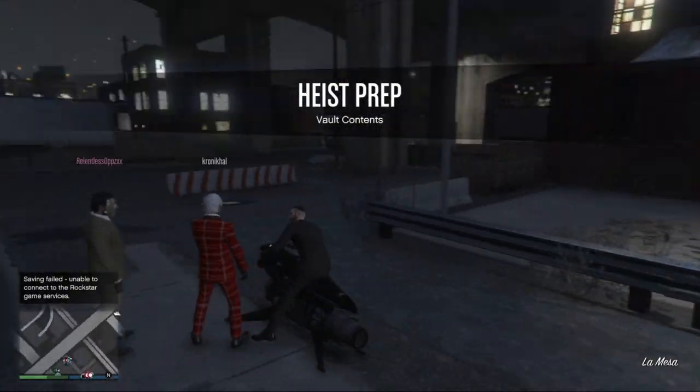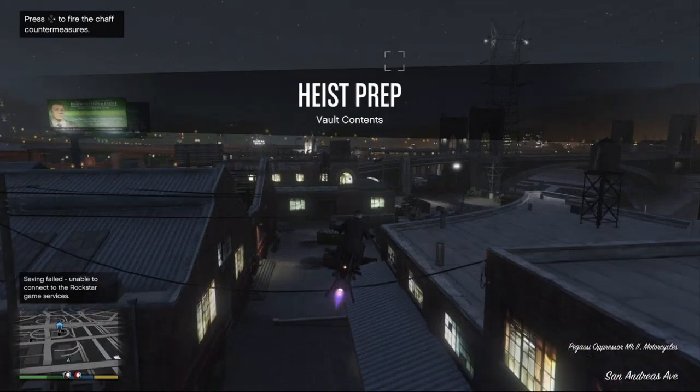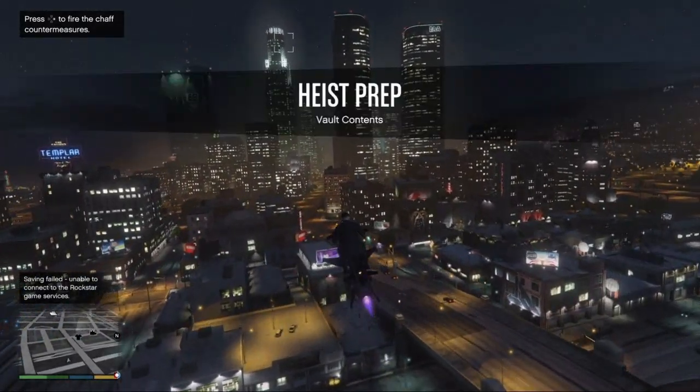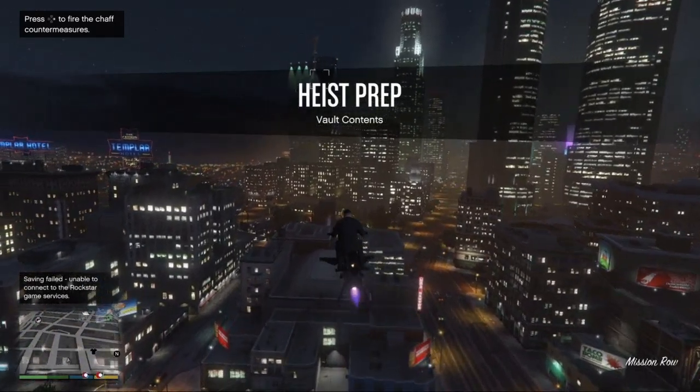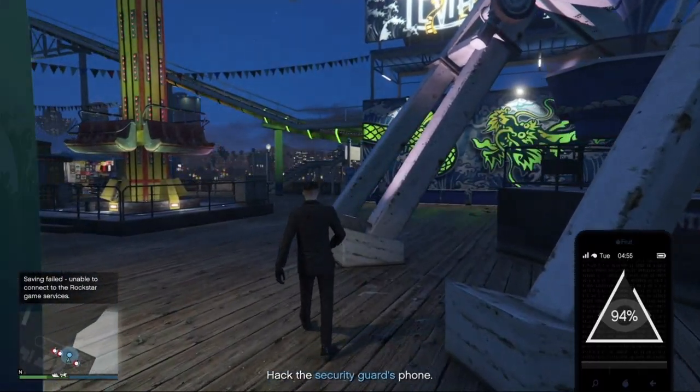Let's find out what's in that vault. First, we need someone with the right login credentials for their security system. I tracked the rough location of a member of Duggan's security team using his phone signal. Head over there and find him. You first need to start a casino heist and scope out the vault contents.